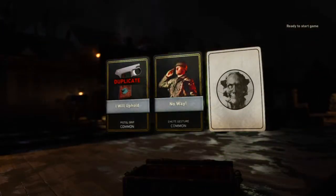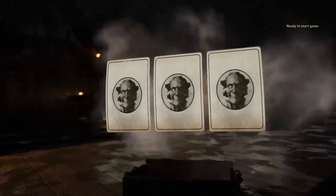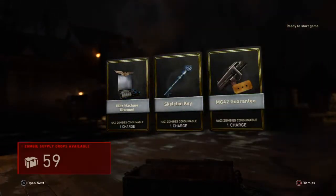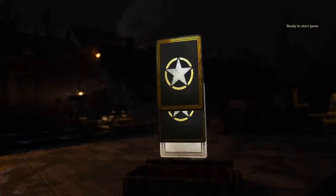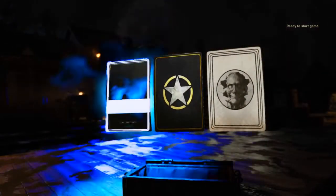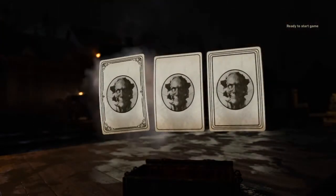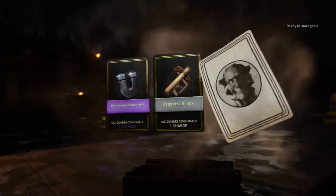Untick the test connection box, then kick it back and go back in the game. It should say you've been disconnected from the servers or whatever. Just go play online and you should have the supply drop, and you should still be level one, so you can just rinse and repeat it.